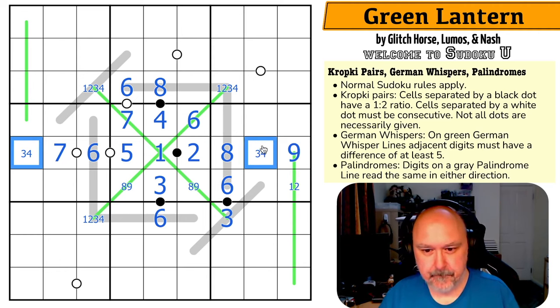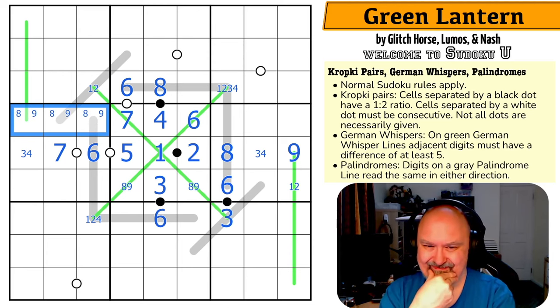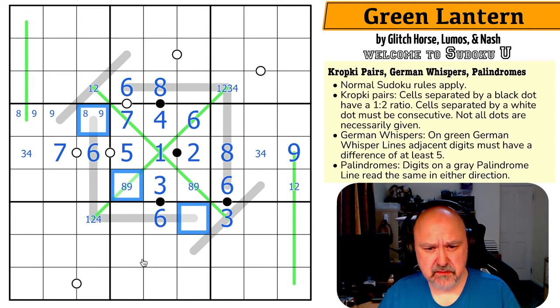Seven can only go next to a one or a two. This isn't a three. Eight and nine are both up there. This can't be an eight because that would reflect there — so that's not an eight. That's an eight, that's an eight, and that's an eight. That's a nine, that's a nine — those are all the same digit. Interesting, though I don't know that it's helpful.